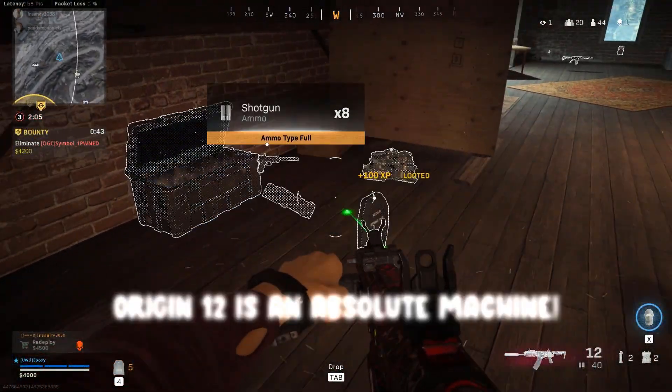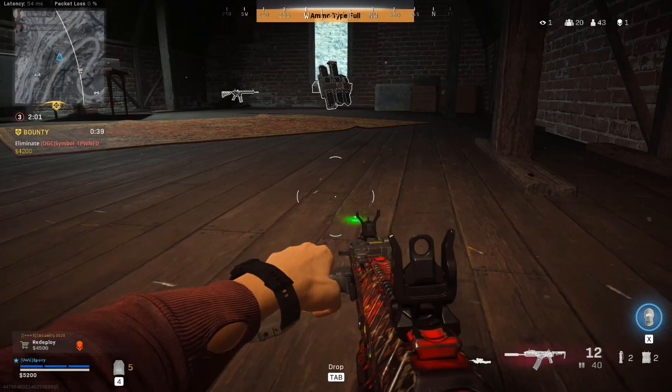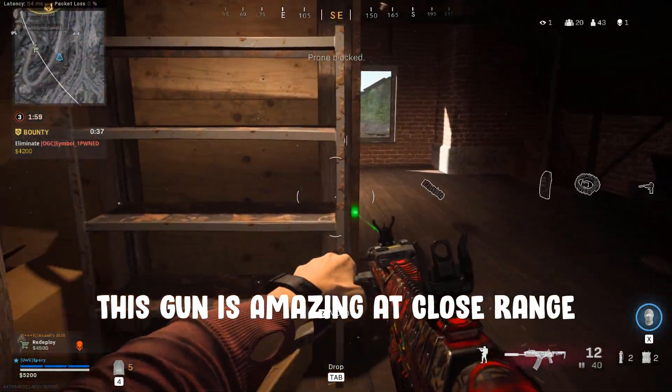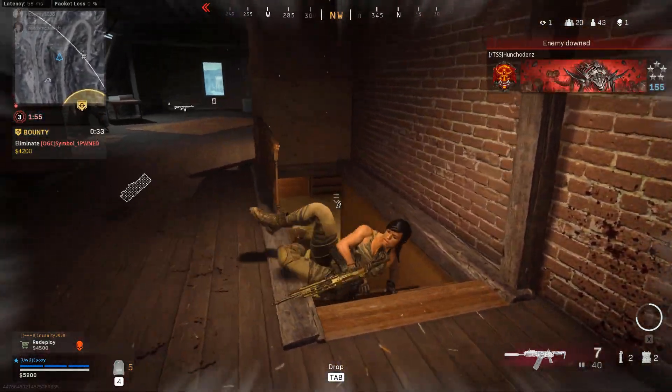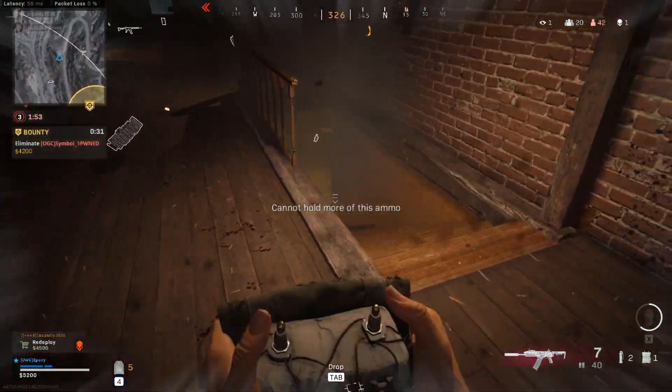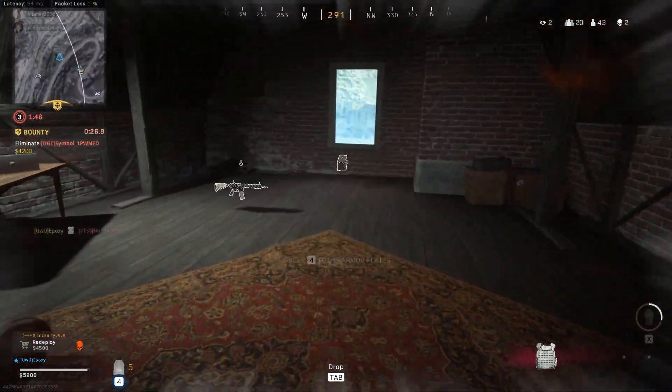The Origin 12 shotgun is an absolute machine. With it, you can lay down a wall of gunfire that wipes out anything in its path. If you want a gun that excels at close range, then this is a great option. With this class setup, you can decimate multiple players and give yourself a real advantage in the warzone. I would happily recommend this weapon to both solos and team players as it's just so dangerous and easy to use.